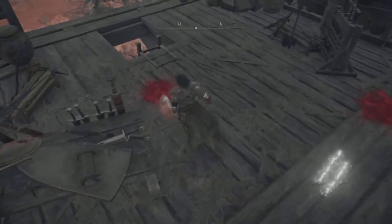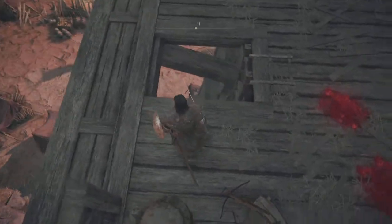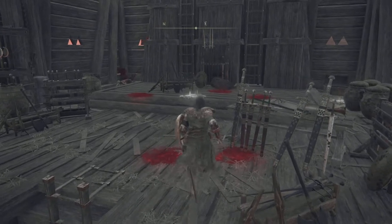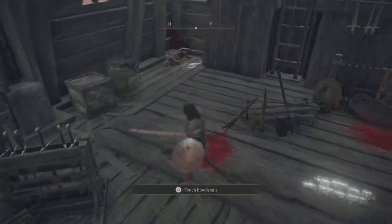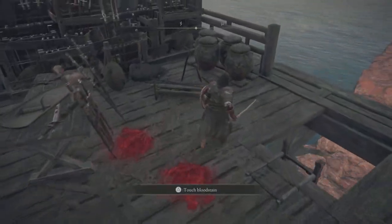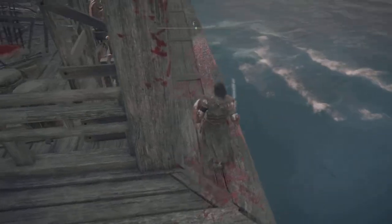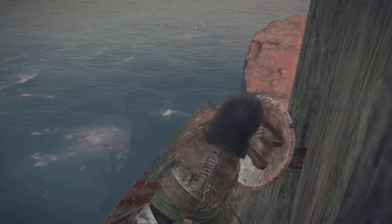You've got to climb up this big tower. There are two enemies down here, and up here there are three enemies — one that throws firebombs and two guys with shields. A good way to kill them is running off to the side here, letting them come, then putting up your shield, blocking, and knocking them off the edge.